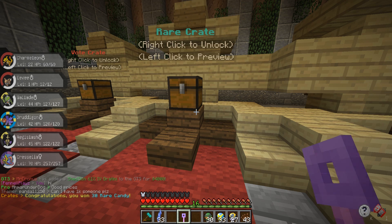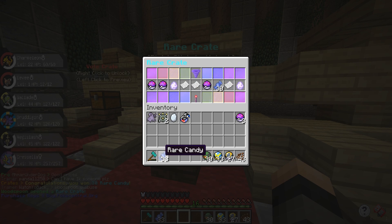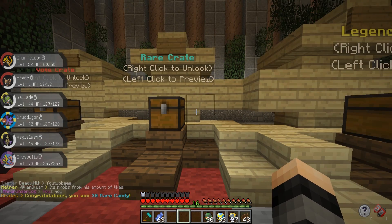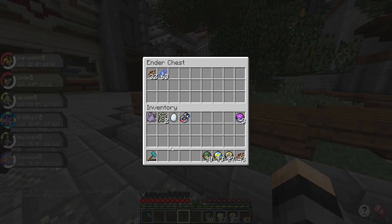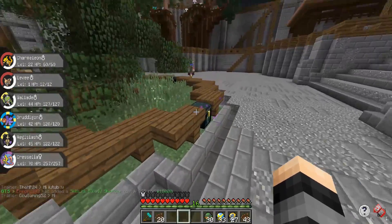We got a Shiny Mesprit and 30 rare candies — that's fine, that'll be really helpful since I did go ahead and waste all my rare candies on my Gallade. The second key gave us Raikou — no wait, just more rare candies. You know what, I'll take it — we got 63 rare candies total out of that. Let's put them in the ender chest so I'm not tempted to waste them all on another Pokemon.